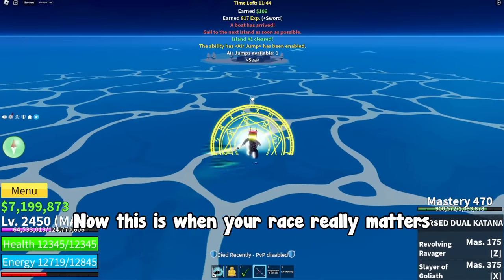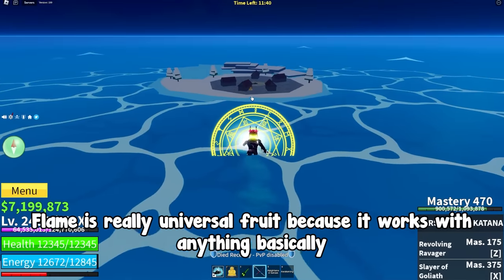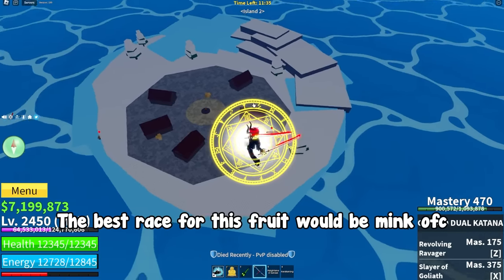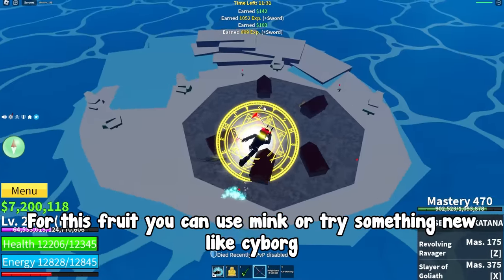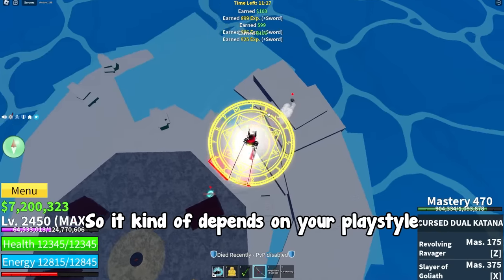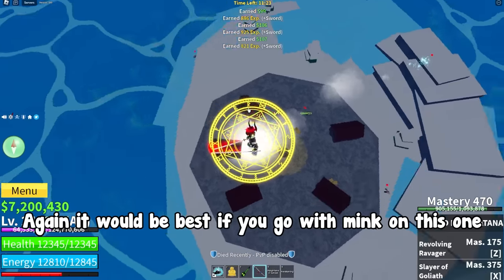Now this is when your race really matters. First uncommon fruit, flame. Flame is a really universal fruit because it works with basically anything. But the best race for this fruit would be mink of course. Next fruit, falcon. For this fruit you can use mink or try something new like cyborg — it kind of depends on your playstyle. Ice. Again it would be best if you go with mink on this one.